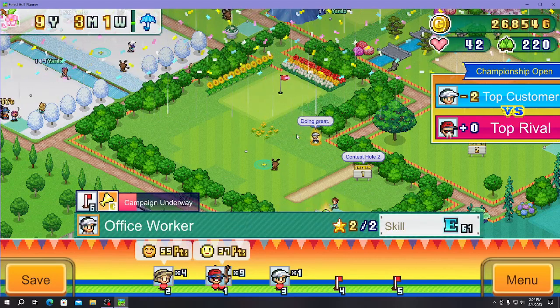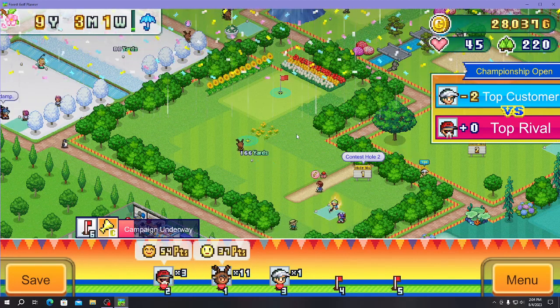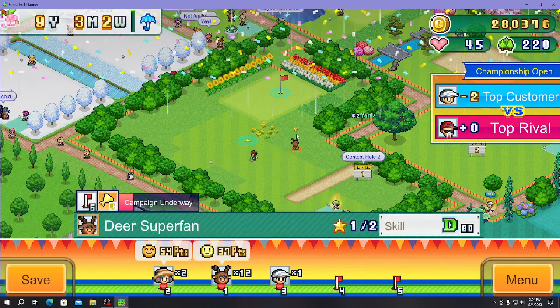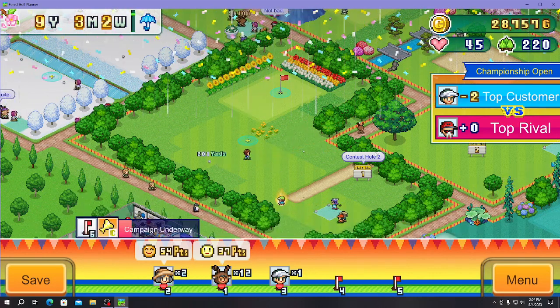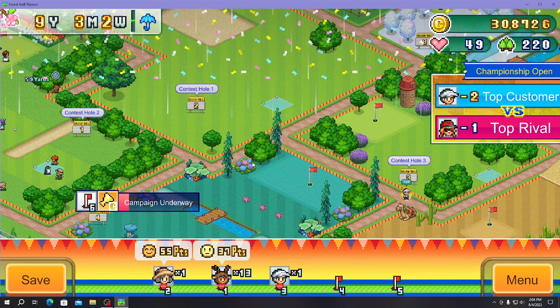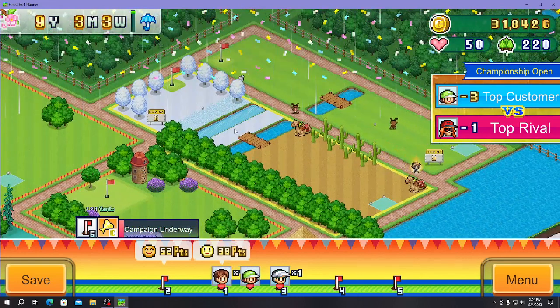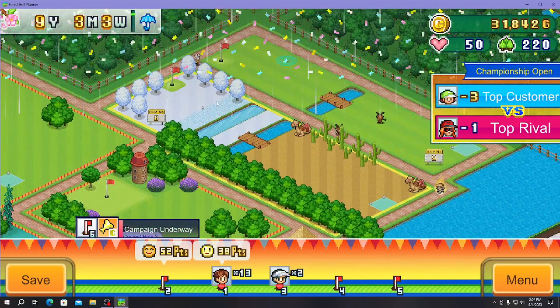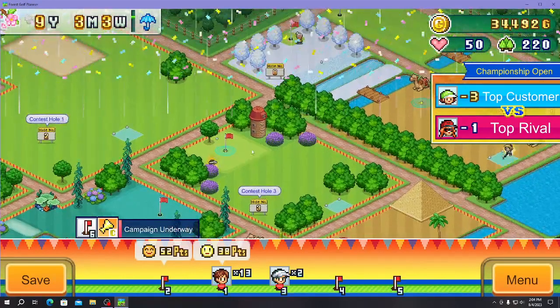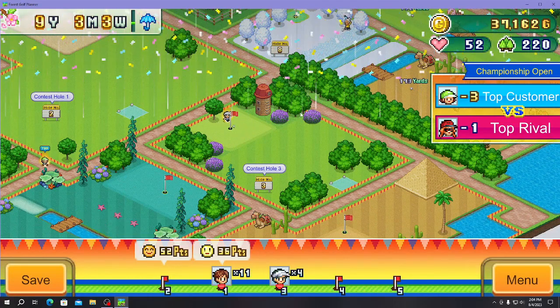Our first player is already done with holes two and three and going for the third. R1 is in the lead by a large margin against rivals ranked A and B. He's going even better — and by the way this is a winter and desert combo course with Santa Claus visiting.